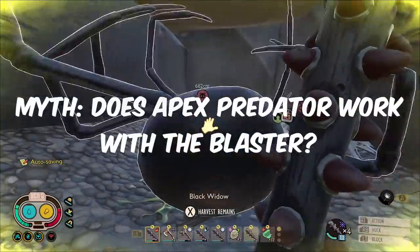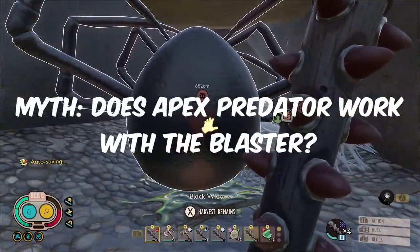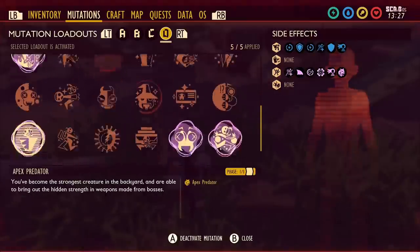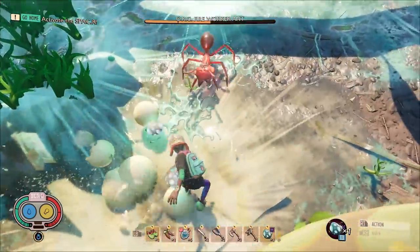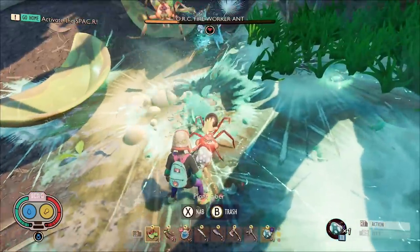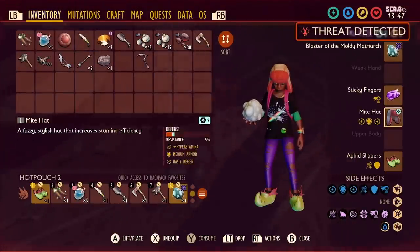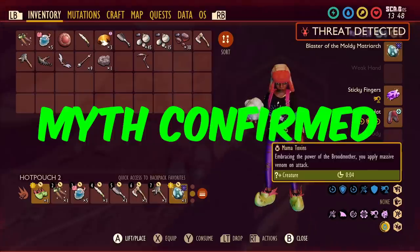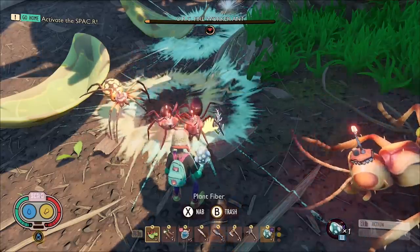Our next myth: does Apex Predator work with the Blaster of the Mouldy Matriarch? The description for the mutation says it will work for any weapon crafted from boss parts, which the Blaster is. After a few explosions, I eventually triggered the effect, which is called Mammoth Toxins and says: "Embracing the power of the Broodmother, you apply massive venom on attack." So this myth is confirmed — it does have an effect, which envenoms your enemies. This could be really good with the regular Broodmother armor.